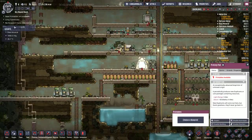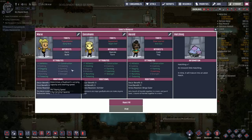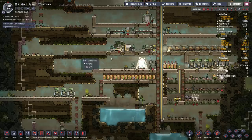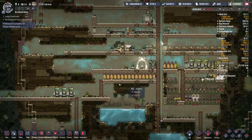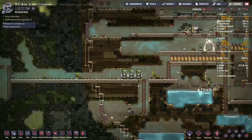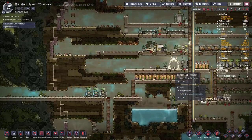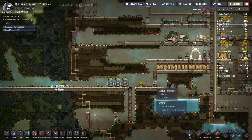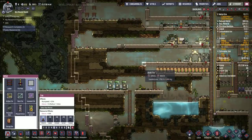We got a new dupe here. I think I'm going to stick with 8 dupes for a while. Or we could get a hatch — I'll get a hatch, I guess. I'll keep printing goods for a while. And I kind of want to fix my hallway — I want the main hallway out of the base to be on the printing pod level, so I'm going to fix that up right now.